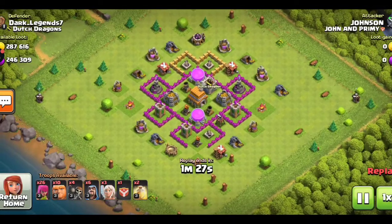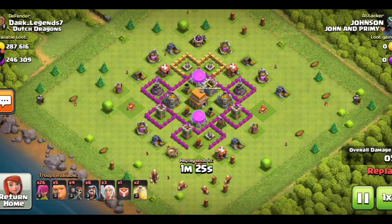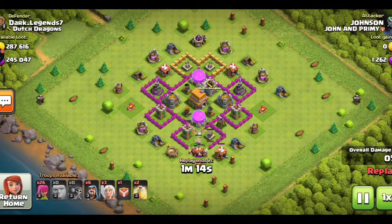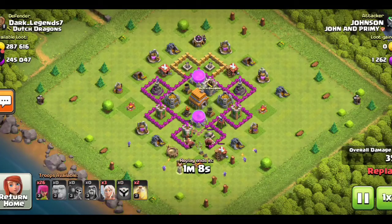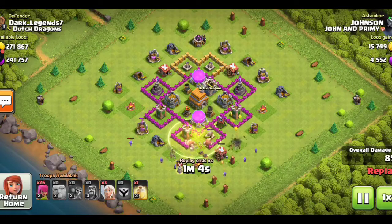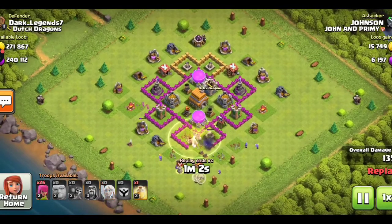In this base you can see two of the air defenses are very close together. Let me deploy my giants along the air defense side. There is a push trap — let me deploy my wall breakers to open the walls. I am also deploying my wizards. Let me deploy the hog riders with a heal spell for the giants along with the hog riders.